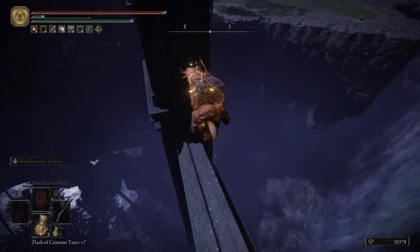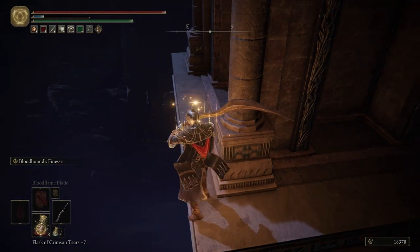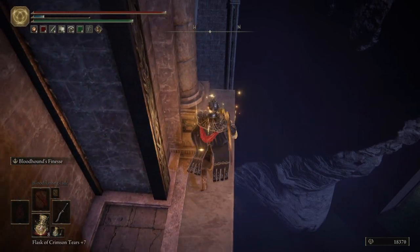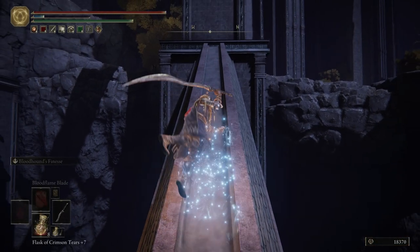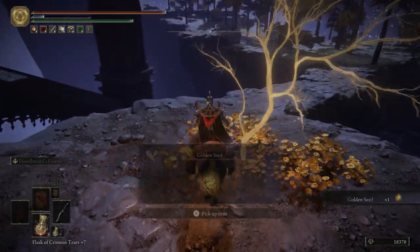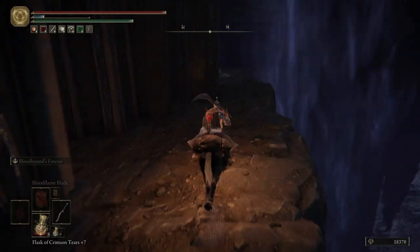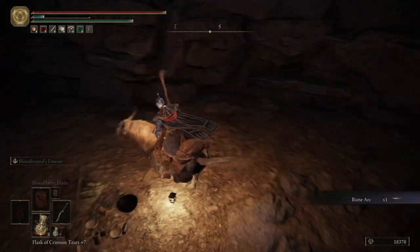I'm going to come over here. You don't have to ride Torrent over here - I'm just being brave. Sometimes a little too brave. I hate this part, I always feel like I'm going to fall off. Grab a Stone Sword Key - worth the anxiety, I suppose. Let's hop back on Torrent. Once we get up here we can safely cross. Grab a Golden Seed - we'll be able to level up our flask again so we can have nine flasks instead of eight. Or you can have two Cerulean and eight Crimson. Grab a Rune Arc from over here.